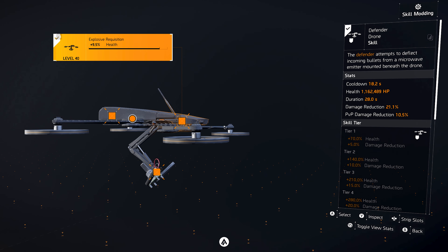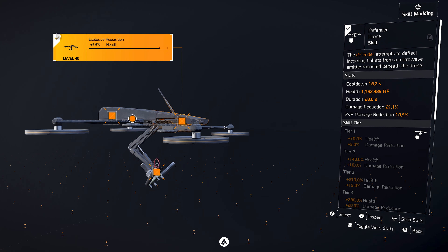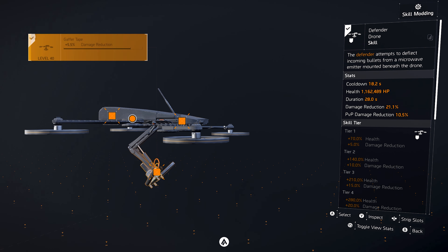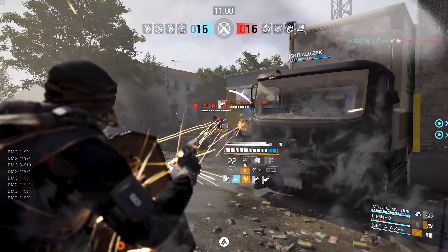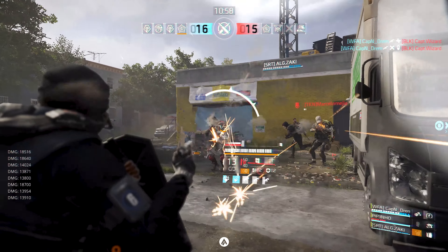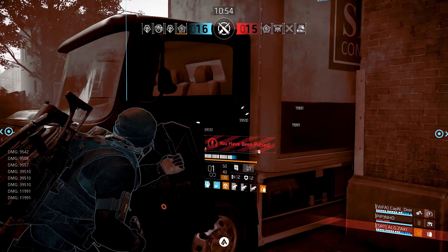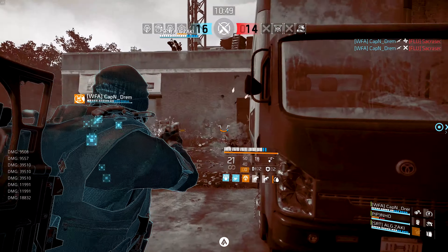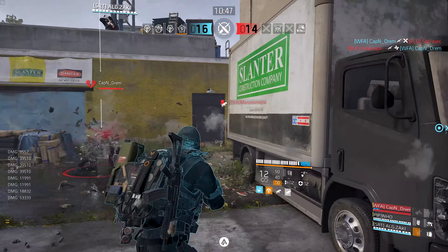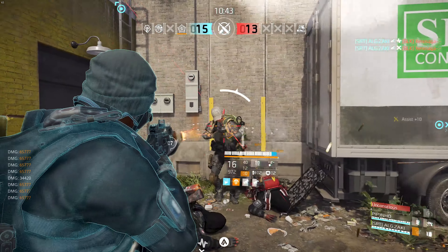The only way to counter this build is to get headshots with high-powered rifles. So if you're running into people who are using M1As or Diamondback, they will likely kill you in 2 or 3 shots — you have to constantly move to make sure they don't kill you. Instead of the usual offensive styles, this is a more laid-back and defensive build. It is one of those builds that forces players to come to you, and that is the beauty of it because every time they get close, you're setting them up for their own demise.